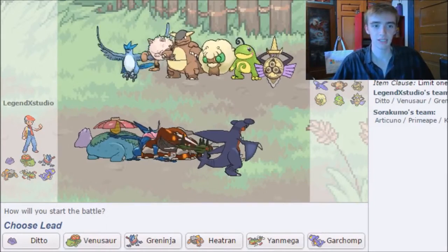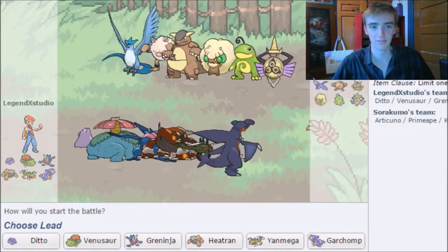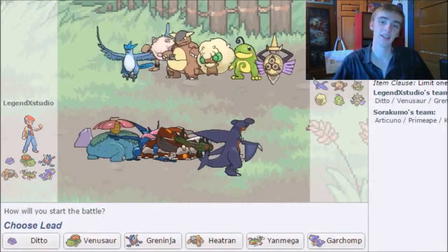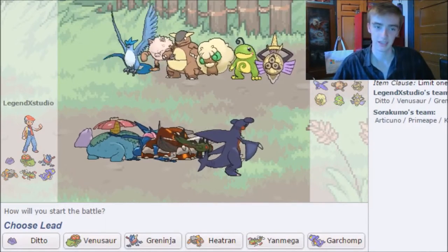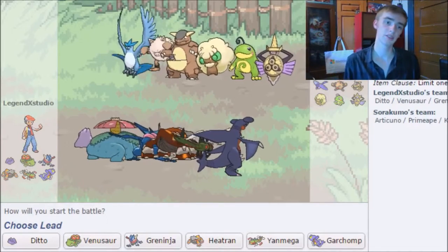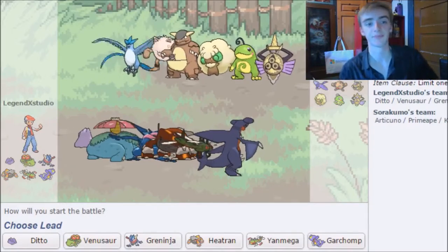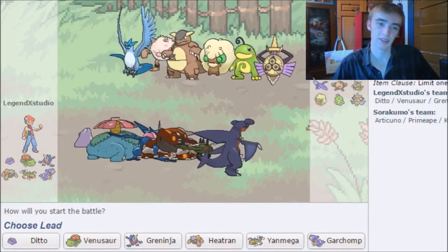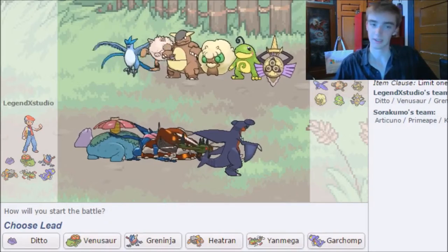This team we're playing against is interesting. They have a team of Articuno, Primeape, Kangaskhan, Whimsicott, Politoed, and Aegislash — a partial rain team. Articuno can utilize Hurricane in rain. Whimsicott is just a pain to deal with due to Encore and Hail, and Kangaskhan has Fake Out.